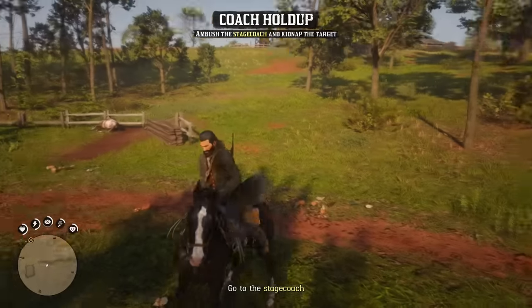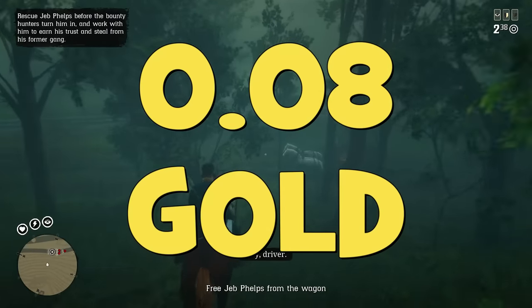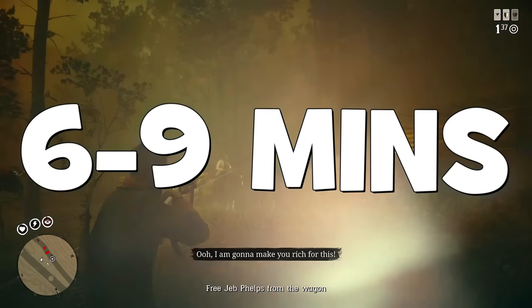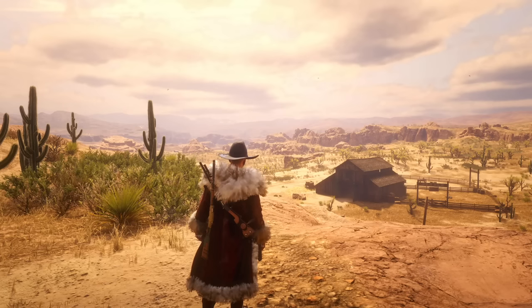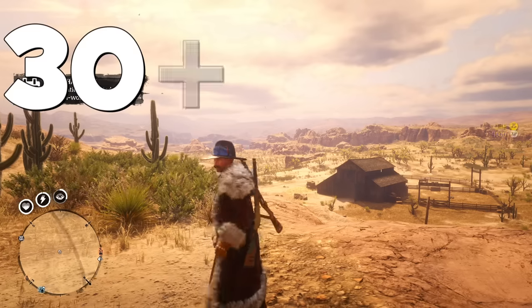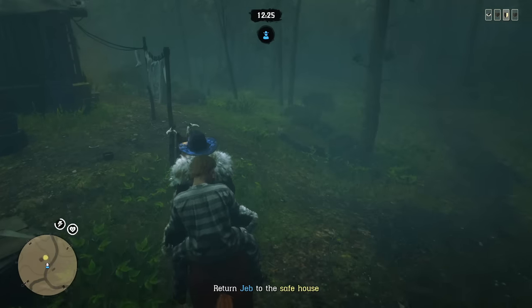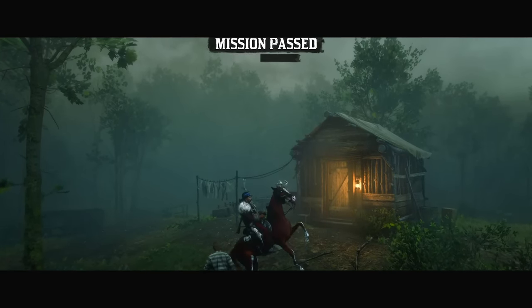In most cases you will earn no gold if you complete a mission in less than 3 minutes, 0.08 gold bars for less than 6 minutes, 0.16 gold bars for less than 9 minutes, 0.24 for less than 12 minutes, and so on. Maximum gold is 0.48 gold bars for spending 30 minutes or more. An extremely helpful tip is to complete missions in exactly 6, 9, or ideally 12 minutes to get maximum gold per minute.